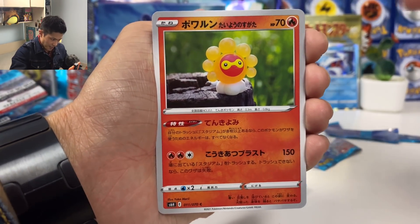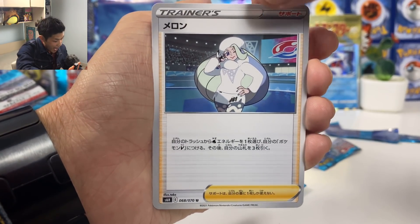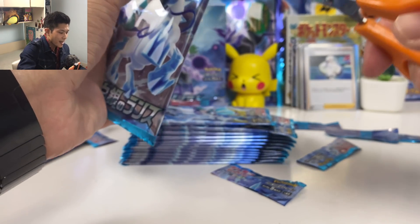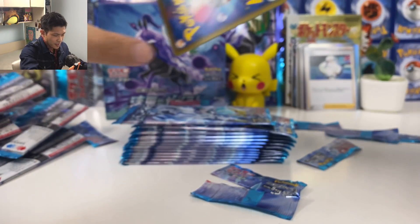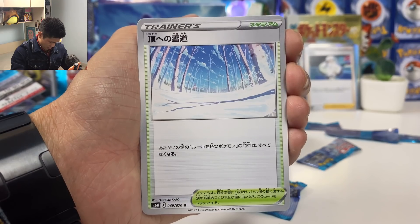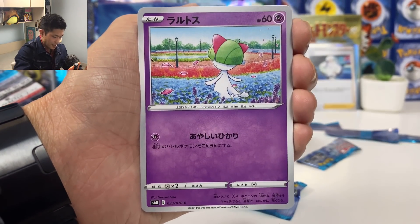We got Abomasnow again — Cast Form. I think we pulled three of him already. And we got another Maloney — wait, Melon. What am I saying? Melon is her Japanese name.